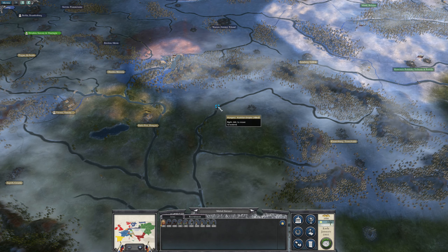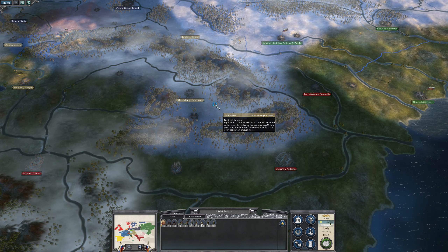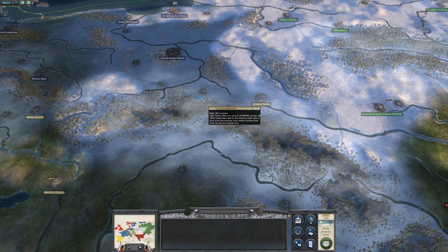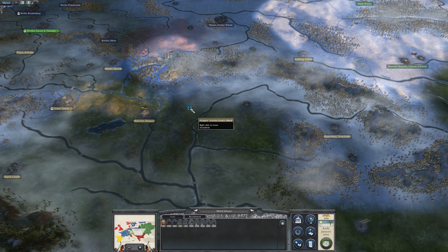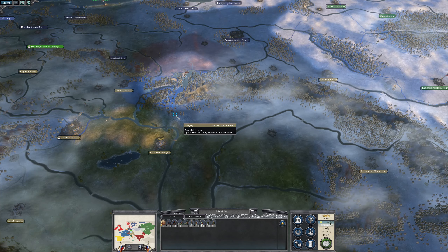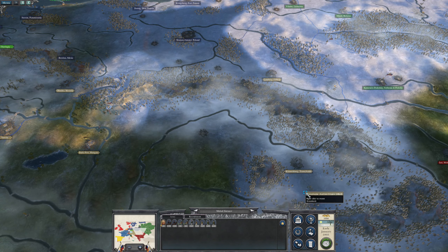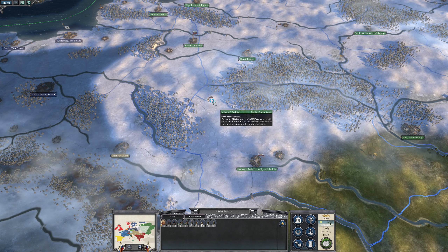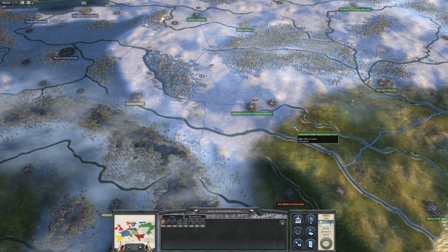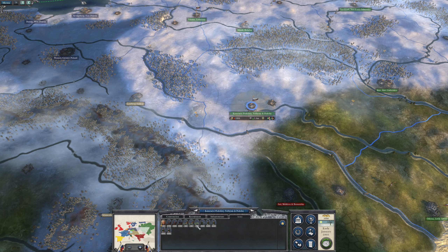Let's get Kutuzov's army back in towards friendlier territory. Can't get there without going through areas where we'll get attrition. Let's just bring you down here for now then. And Buxhowden, you come down into here as well.